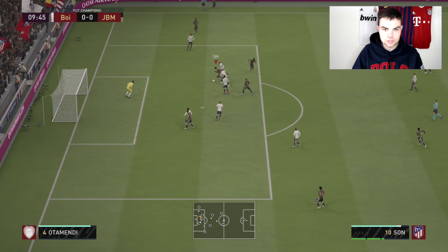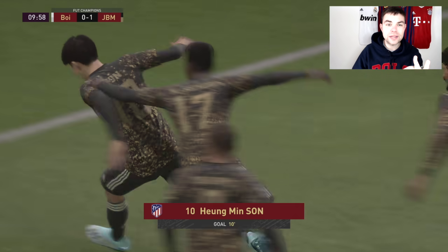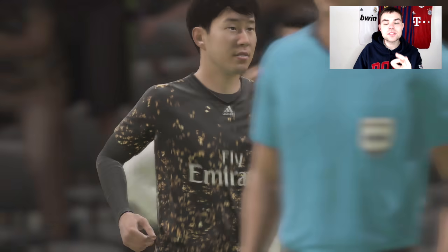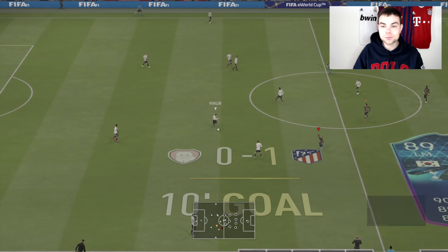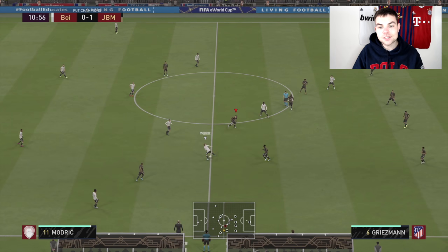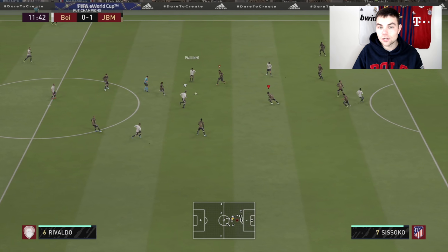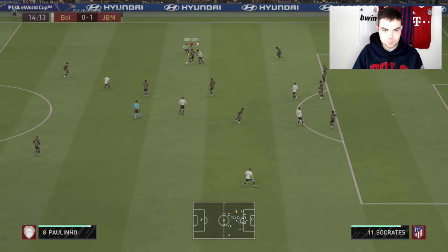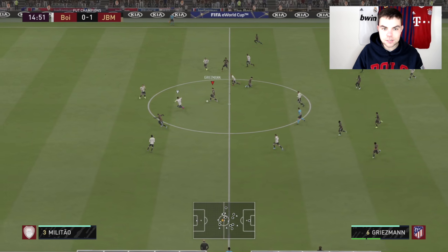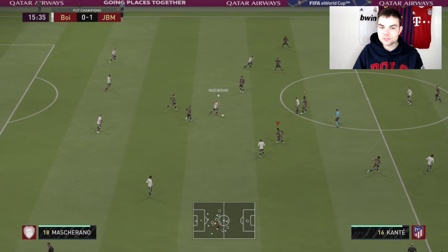Socrates to Son — yes we can, there we go! Socrates with the assist. I've set up in the 4-1-2-1-2 narrow — this is my formation where I want to get off to a good start and have the attacking threat from the get-go. Socrates' passing is one of his best attributes — he's very reliable. Having a guy like Socrates in your team, you know you'll find the target. Good tackle — you don't really see that too much from this Socrates card.